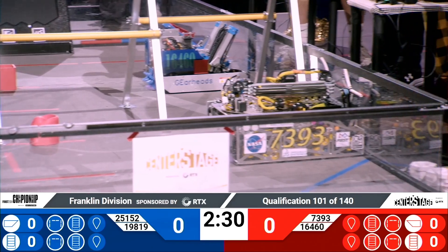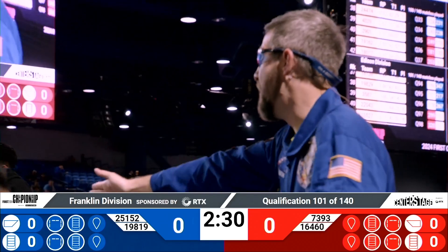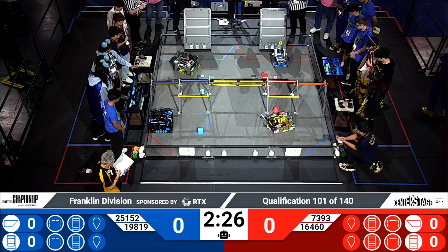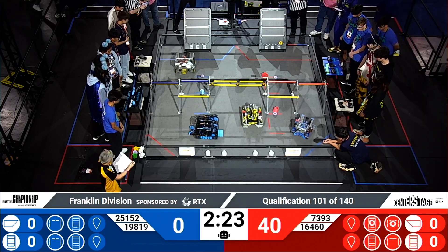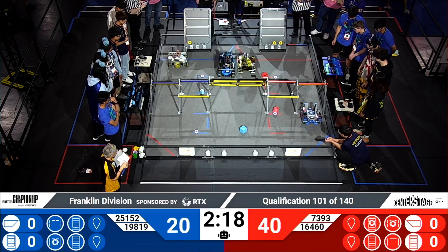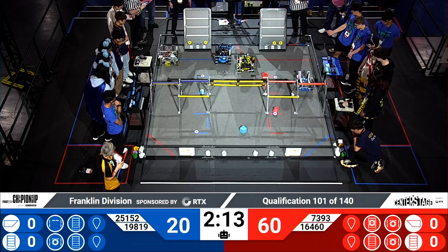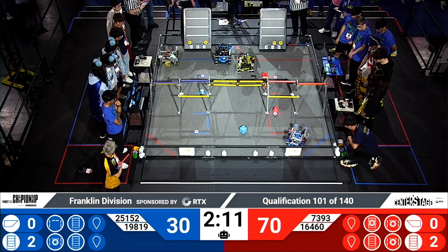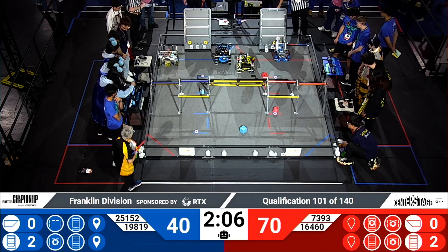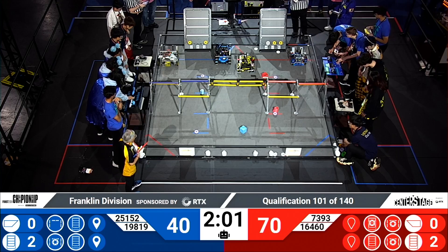Thumbs up, are we ready? T-minus three, two, one, go. And the autonomous period of match number 101 has started. Gearheads already scoring one pixel in the correct position on the backboard for the Red Alliance, followed quickly by their alliance partner Electron Volts in the center position — but that's okay, it's still pixels on the board. 15 seconds left in autonomous, and it looks like Gearheads is still going back for more uncolored pixels. They were able to grab it — looks like they exploded some pixels near the backboard and at least scored one.